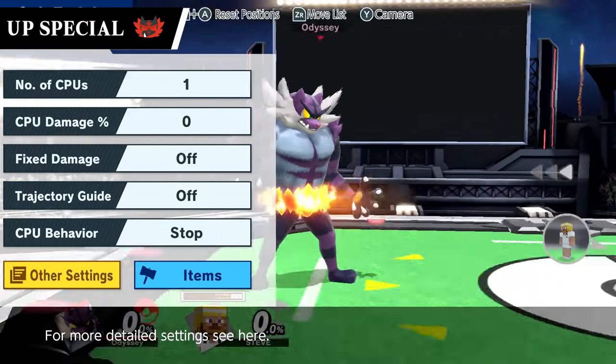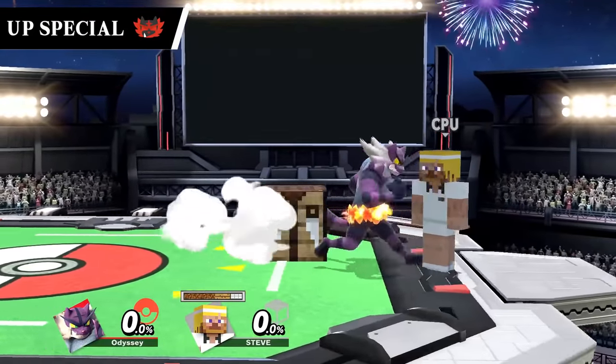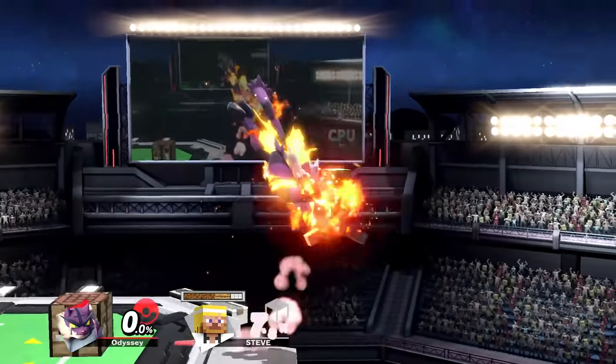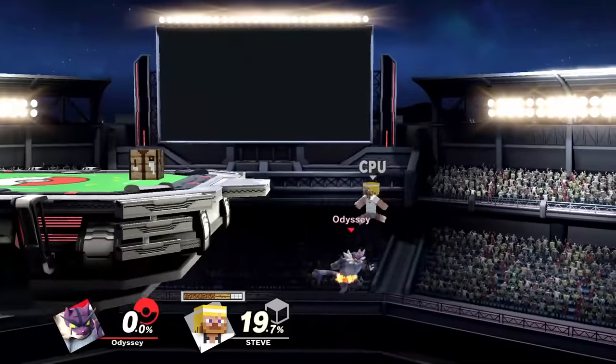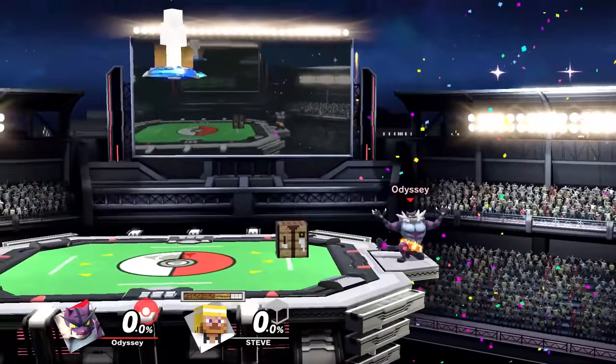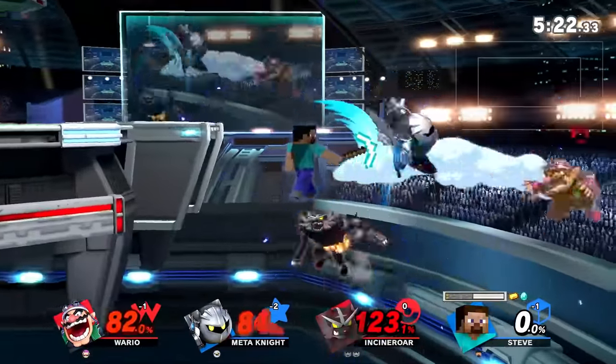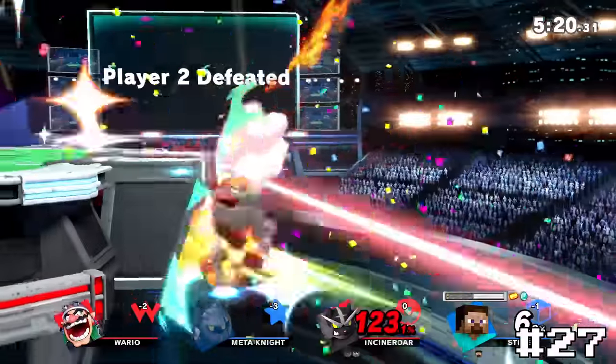Incineroar's side special is stupid and I love it. This also has set knockback like some of the ones in bottom tier, but the difference is this knockback is actually insane — this will kill at any percent, which makes it super dangerous but also kind of fun to go for. It will also kill Incineroar more often than not, but I'd say it's still dumb and funny, so it takes 27.